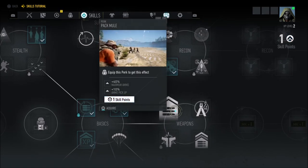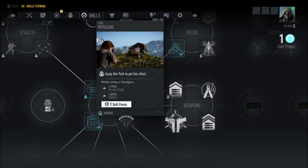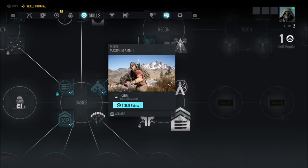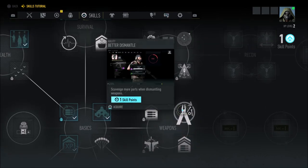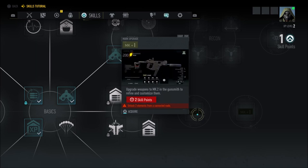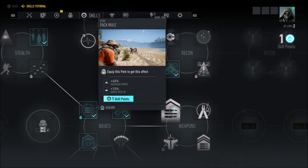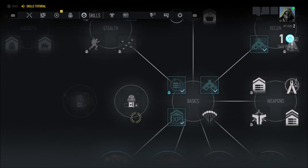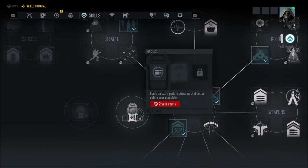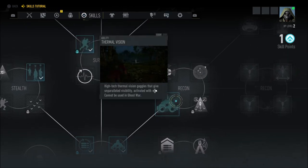After Basics we have Weapons. First up is plus 40% maximum ammo and plus 10% ammo pickup. Then Pistol Arrow: plus 50% reload speed and plus 20% damage while using a handgun. Maximum Ammo gives you plus 25% extra ammo, and Better Dismantle lets you scavenge more parts when dismantling weapons. After that you go into the Mark 1 section — upgrade weapons to Mark 2 in the Gunsmith to refine and customize them — and then there's a Mark 3 version as well. Over to the left you have extra perk slots to equip an extra perk and better define your play style, plus extra skill points.